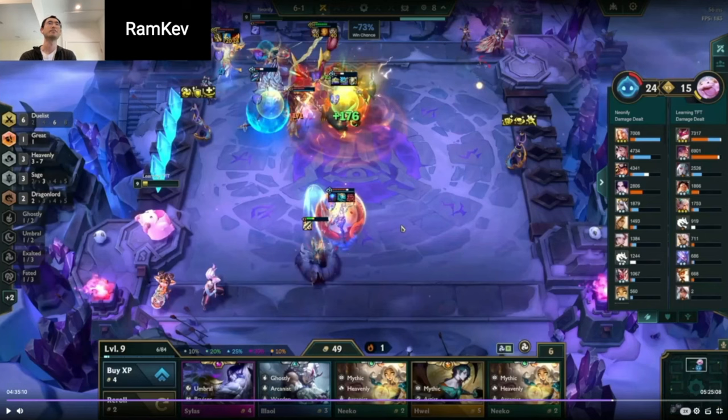So you actually have a couple of options. One is you could go 10, and somehow if you get Exalted, you can play Exalted on 10 — that's actually very strong. You can roll to hit some legendary upgrades: Rekon 2, Irelia 2, Wukong 2 — all very good for this board. The correct decision boils down to whatever has the highest expected value and whatever you're most likely to hit.